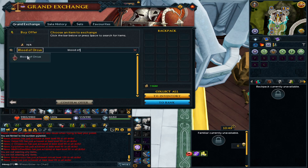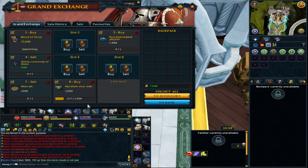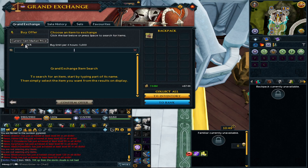You can make binding contracts by teleporting back and forth to the bank, or via the use of the Taverley obelisk where you can make them and power-train them quite quickly.